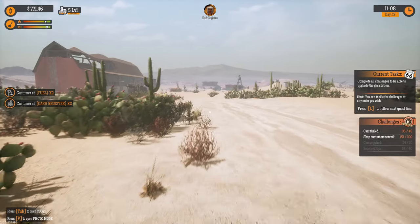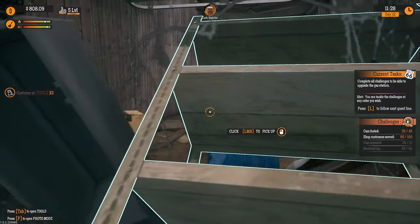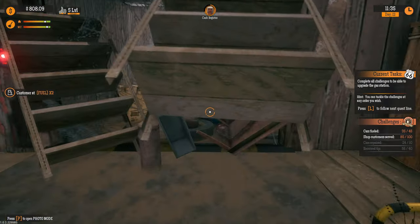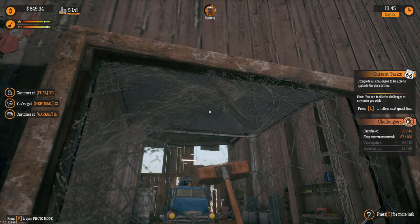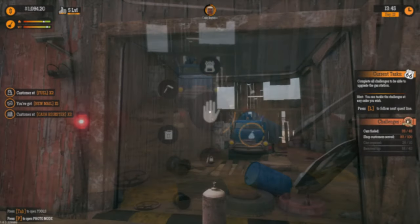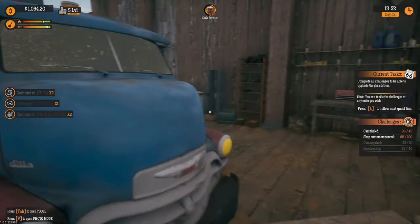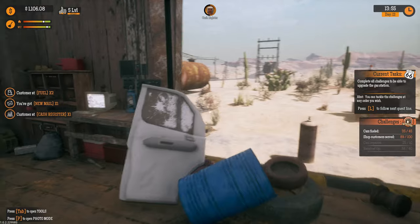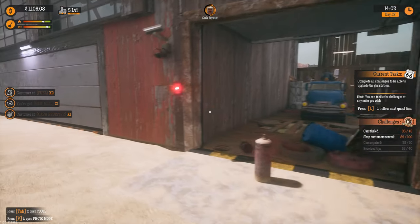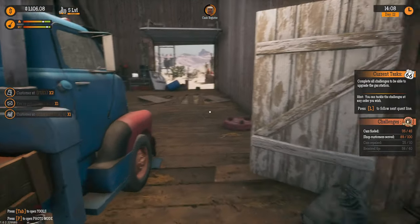It says complete all challenges to be able to upgrade the gas station, so we need to upgrade again. Can we go in here? Oh there's a container — let's clean all of this. Can we remove it with the broom? I've been trying everything in here, it's not working. Maybe I need to unlock something first. I noticed this — unlock the barn, use the shortcut.